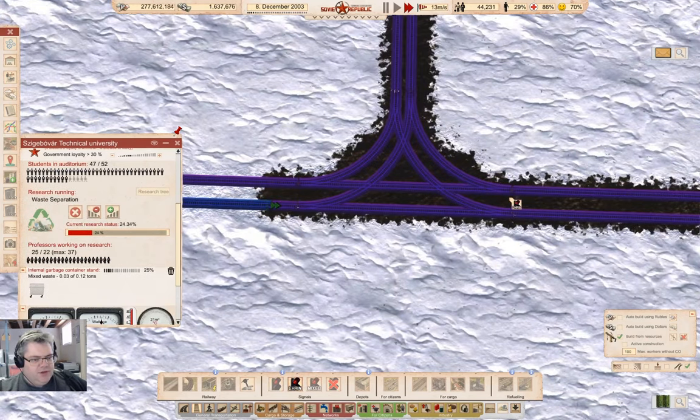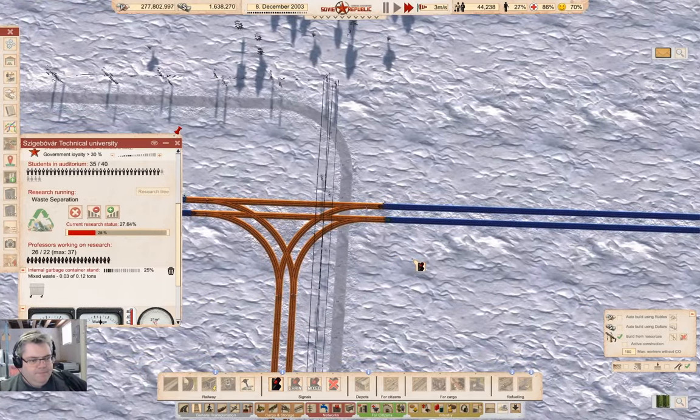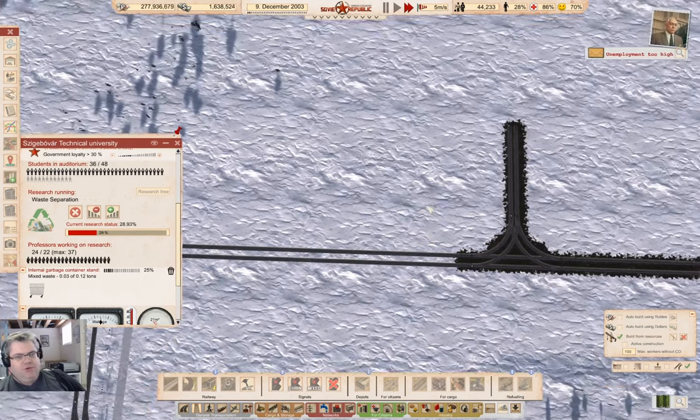We'll put a chain signal there, and a chain signal there, and a chain signal there. And I suppose we could have a block here. Block there. Okay. Now we've got a long enough block in between there that we can definitely fit a reasonable train in there.